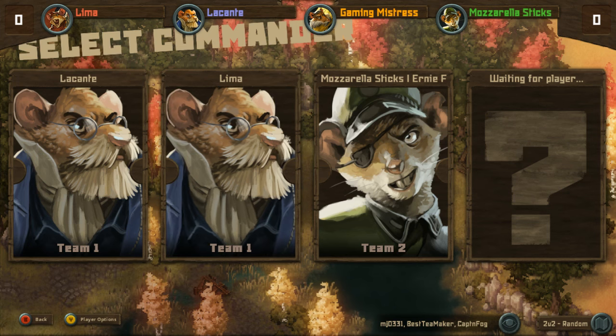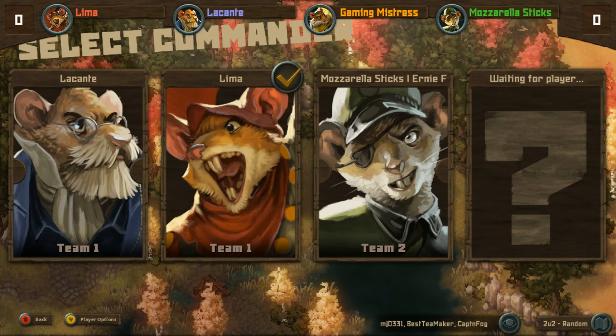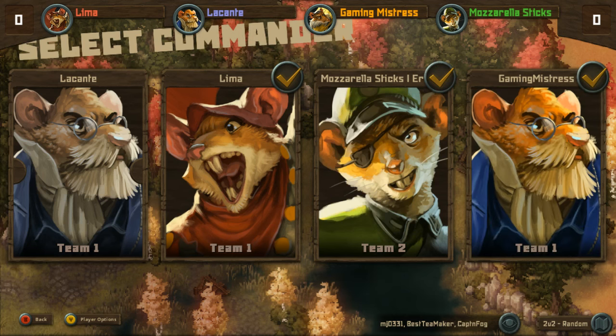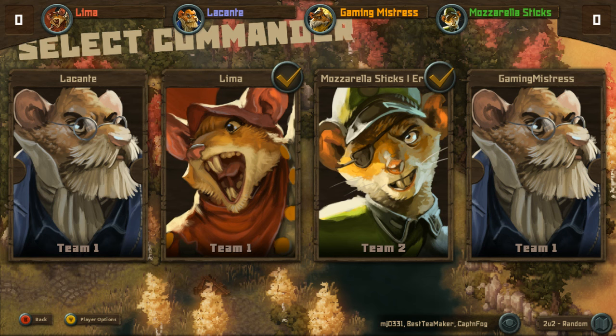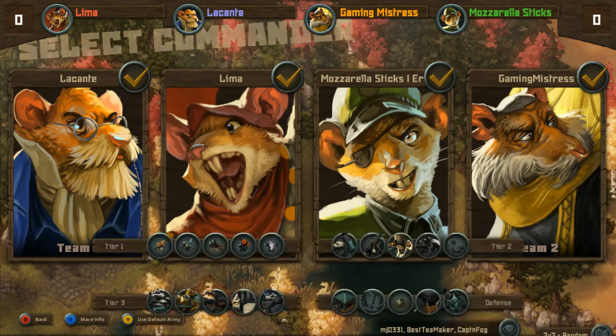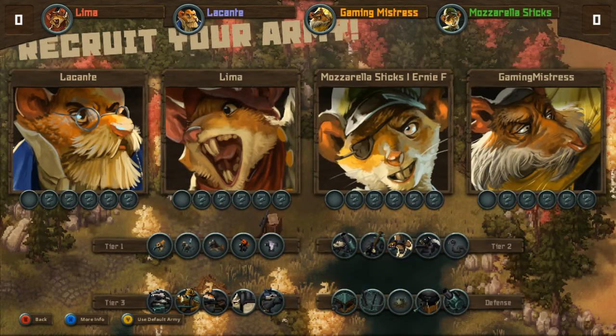Well, here we are, we're back. It looks like we're changing around the unit commanders a little bit — Lima and LeConte are going for red and blue, Mozzarella and Gaming Mistress are going for yellow and green. So for those wondering, your teams are determined by your color: red and blue are one side, and green and yellow are the other side. The last person already up gets the commander color of their choice, and here we go back into army selection.